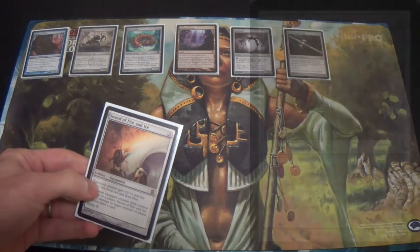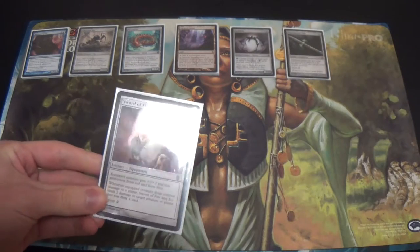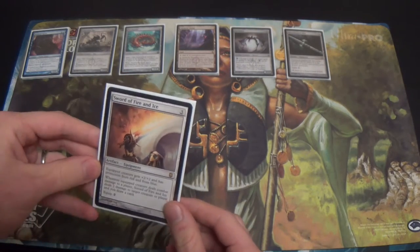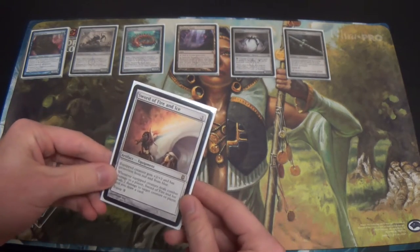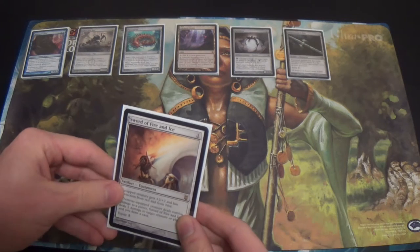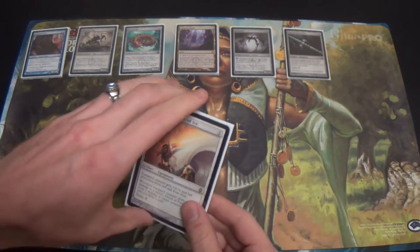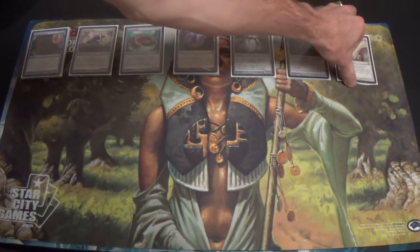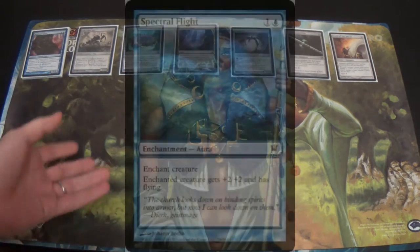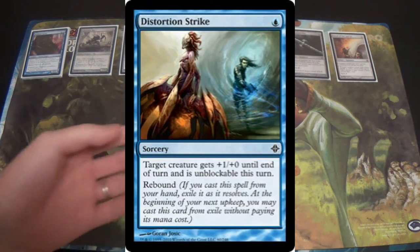I'm running a one-of Sword of Fire and Ice in the main. I do very much like it — it's three mana though, it's slow, and it can't be tutored. I'll explain what I mean by tutor in a moment. I'd say that in what we're doing, this is the most powerful sword strategy. Feast and Famine is also okay, especially for hitting combo decks and allowing us to tap down and still have counterspell mana up. Right now I'm trying Fire and Ice. An issue with the deck though is that you are disincentivized from running Spectra Ward or Distortion Strike if you're running Sword of Fire and Ice — they don't play well with each other.